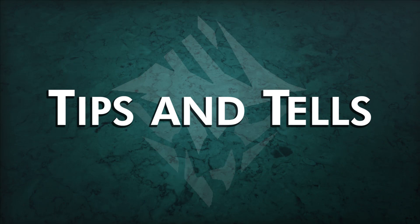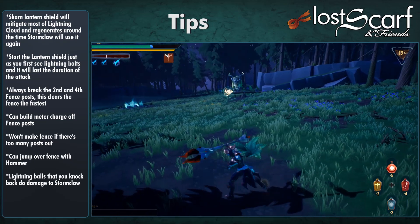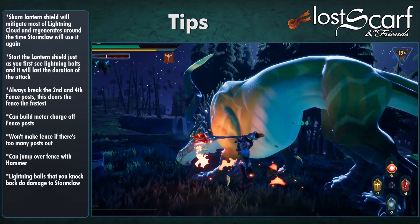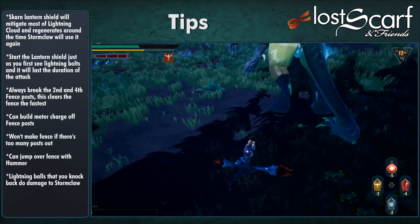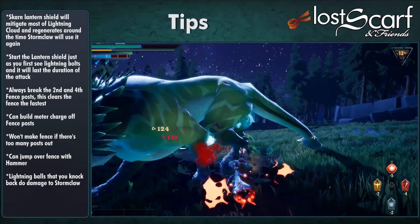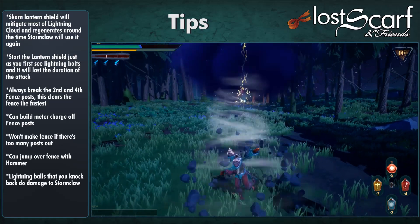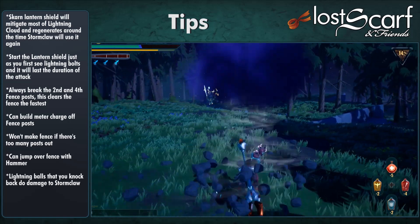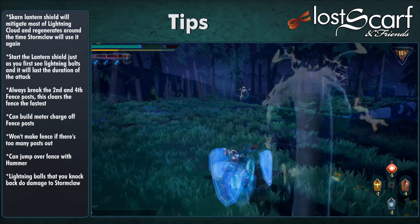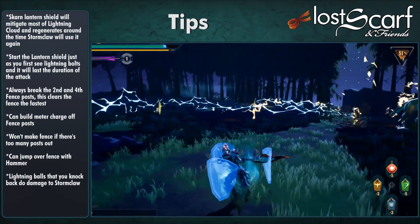Tips and tells against Stormclaw. First tip: get the Scarring Lantern. The lantern's shield is very good at mitigating Lightning Cloud damage, and it regenerates around the same time Stormclaw can cast Lightning Cloud again. Activate the shield right when you start seeing the lightning bolt flash, and it should last the duration of the attack. For fence posts, always break the second and fourth posts — they connect to two others, so you can break the whole fence in just two hits.